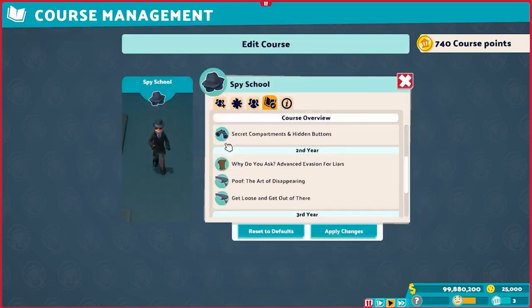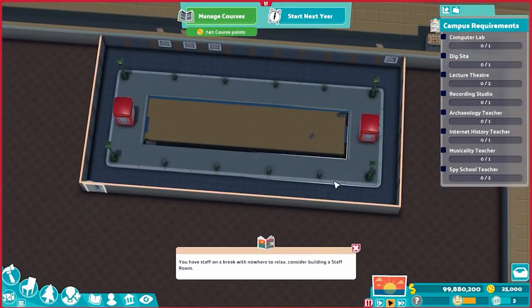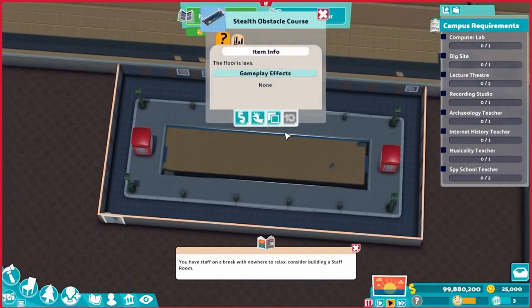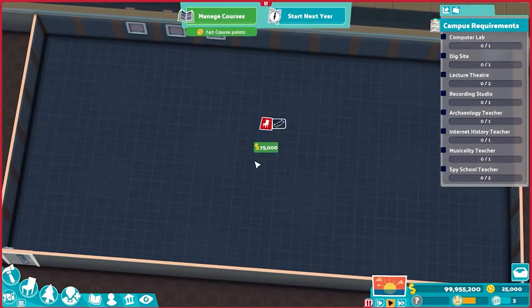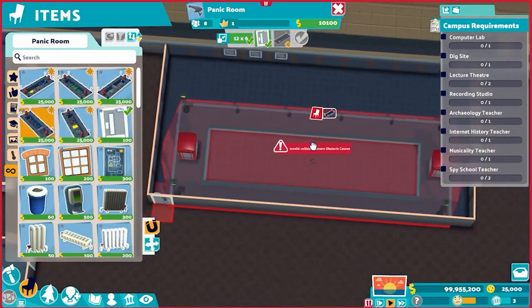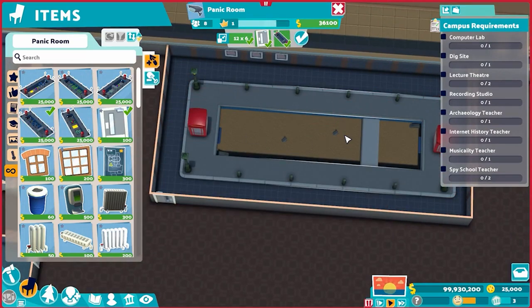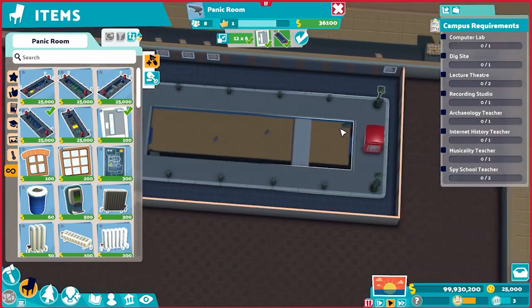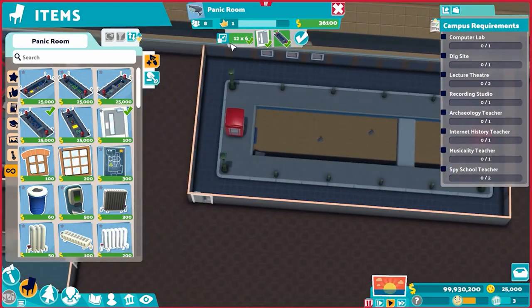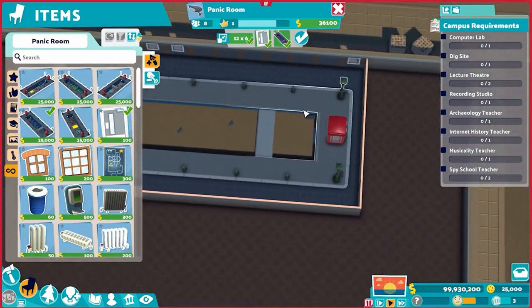The reason I specifically advocate 32 is that with 32 you only need two gadget rooms and two panic rooms total. As far as building these go, the panic rooms are simple, although a bit visually bugged right now. All you need in a panic room is one of the obstacle courses — it really does not matter which obstacle course you pick, they're all the same, just different visuals. The 12 by 6 minimum room size is all you really need; it's enough to fit everything in there, then just line the walls with temperature fixers or decorations.